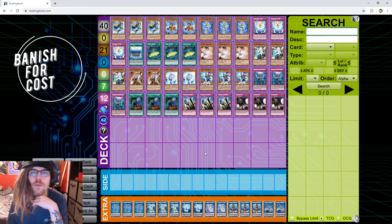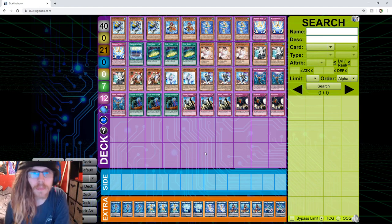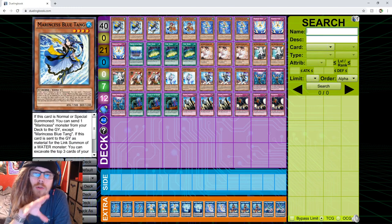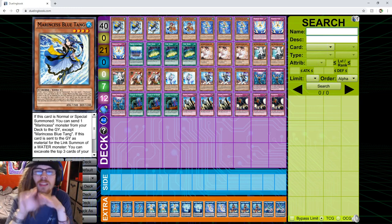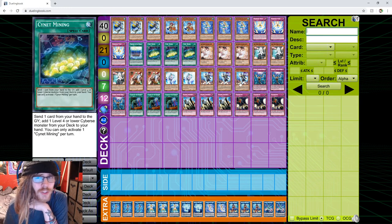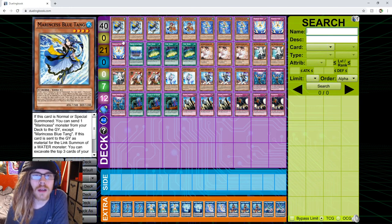What's up y'all, this is Big Switch from Banish Fork Cost, and today I'm going to show y'all a little something about Marincess. This is an archetype - basically a water salad in a way. This is a little mock deck I made, a pure variant. Frogs is probably one of the more consistent variants for sure. Bear in mind this is not exactly a budget deck at the moment, so buyers beware.